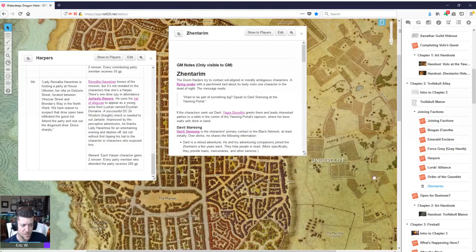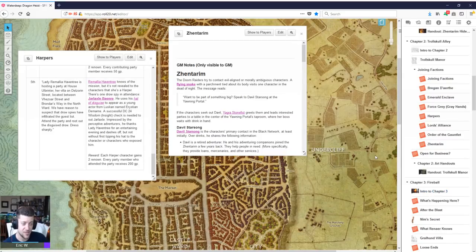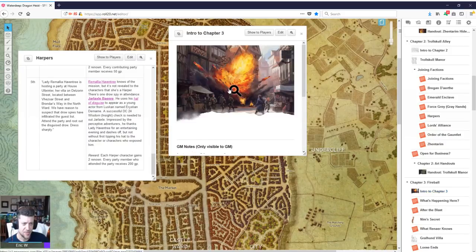Chapter Three literally kicks off with an explosion — a fireball happens right outside their house, there are a bunch of dead bodies, and it's a murder investigation. That's cool — that's almost how I would prefer to start the adventure off entirely. Once this investigation starts, it's actually pretty linear. They find that there's a construct that has attacked an associate of Neverwinter's Emerald Enclave who was carrying the Stone of Golorr — trying to smuggle it out of the city because it's the key to the vault.